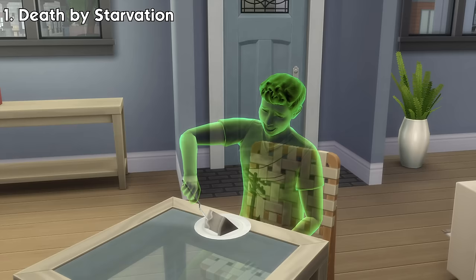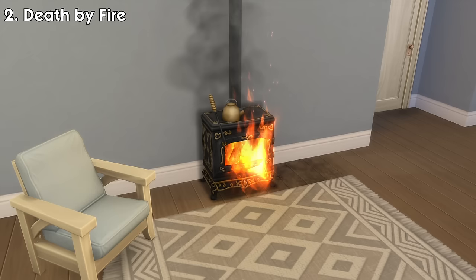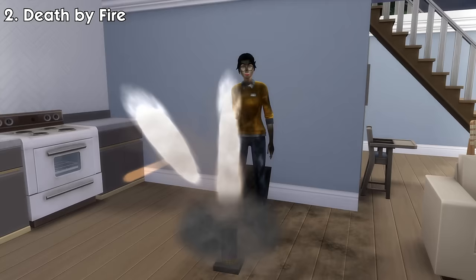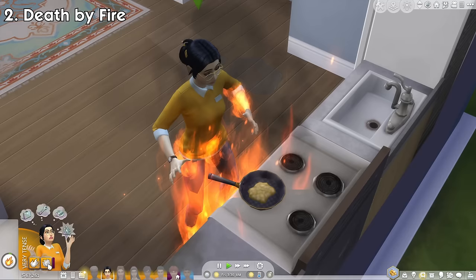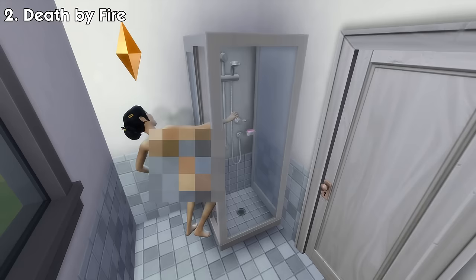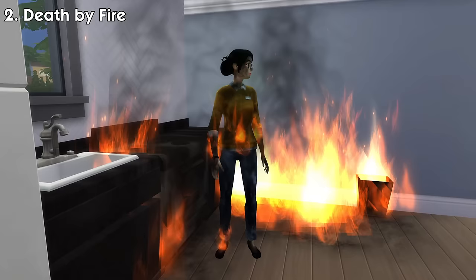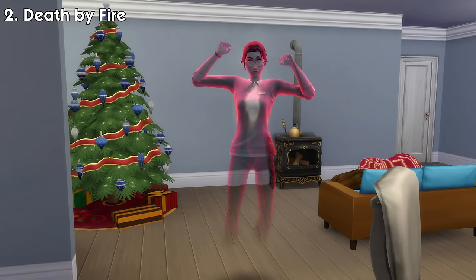Number 2: Death by Fire. Fires can start due to several circumstances, such as when sims with low cooking skill try to cook, a lit fireplace near flammable objects, a sim lighting fireworks from the City Living expansion pack indoors, and many more fire-starting interactions, even from other packs. If a sim gets caught on fire, there'll be a timer around the action queue. To survive, they can extinguish the fire themselves, have others extinguish it, use the shower, or jump into a swimming pool. If a sim is still on fire until the timer ends, they will succumb to the flame and die. The ghosts will appear smoky with flames lighting inside their body, and they'll be able to summon a fire on the ground when they're angry.